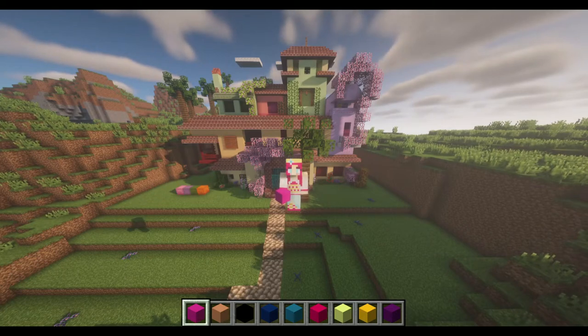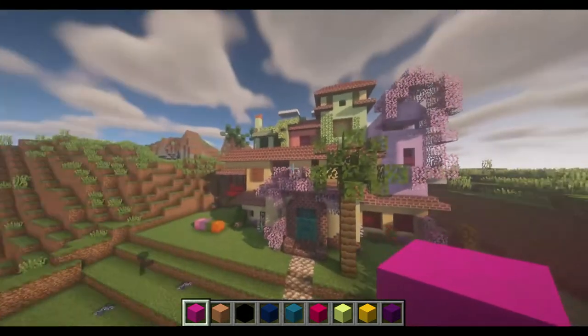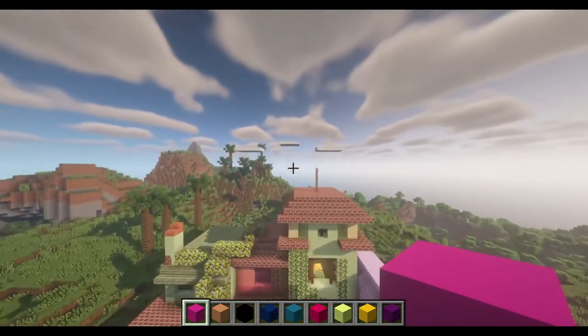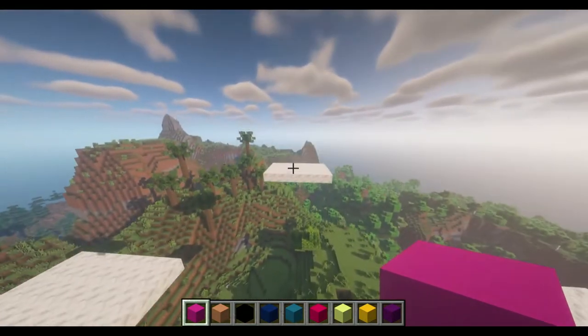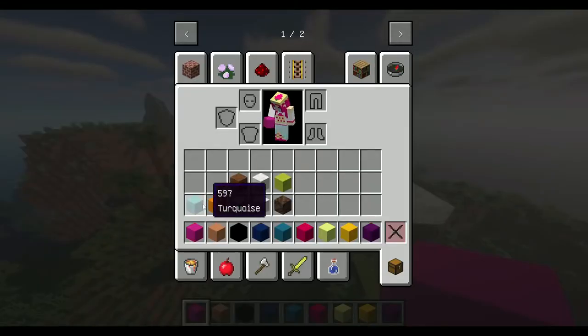Hi Minecrafters, it's Sassy Shortcake here and as you can see I'm standing in front of the Casita. Today I am still continuing on with that Encanto theme and I want to build a giant Mirabelle statue. I've built a few platforms out here and depending on how this goes I might do the other characters as well.